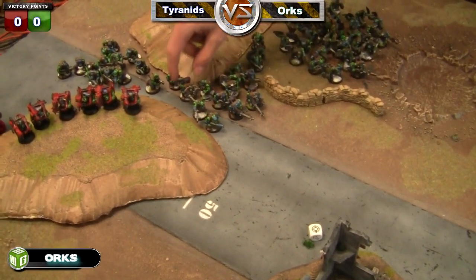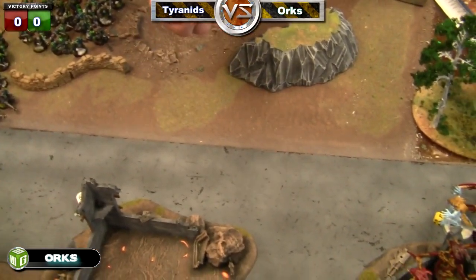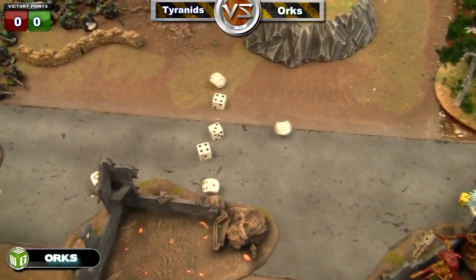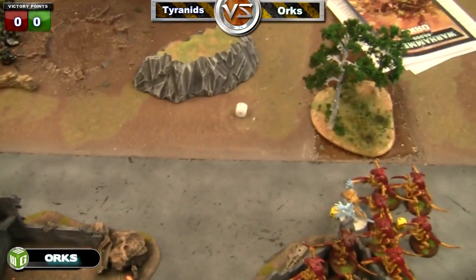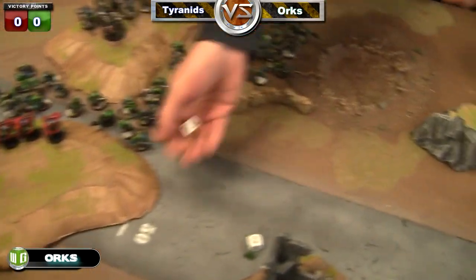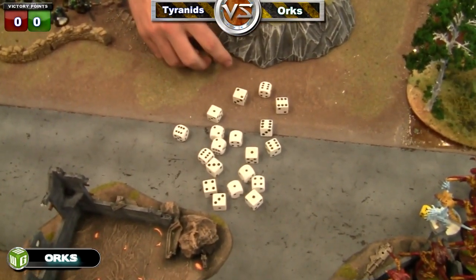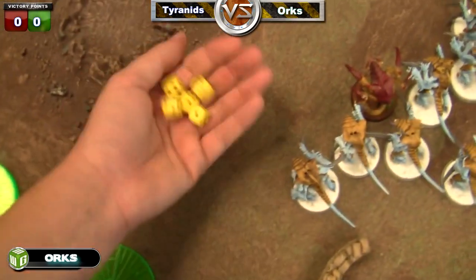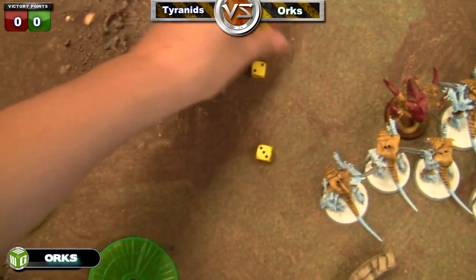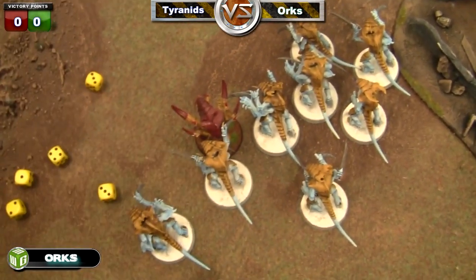This squad has two big shooters, focus firing. Three shots each at fives to hit — one hit. Three to wound — nothing. Other Lootas shooting: six hits, twos to wound — five wounds. All look-out-sirred. Five-plus saves — Prime dies, going down to one wound, then the regular warrior fails — so Prime goes down to one wound.